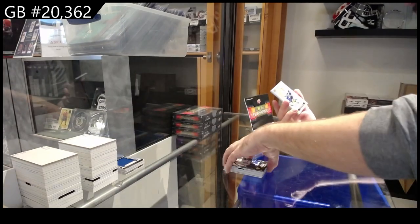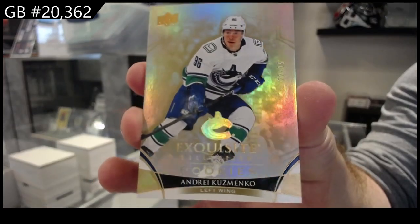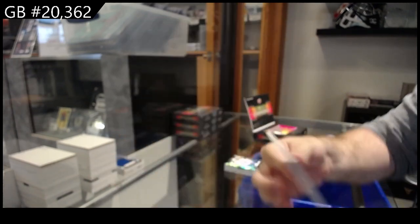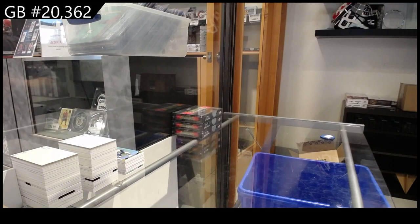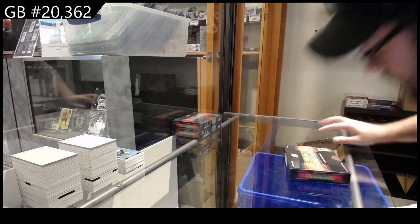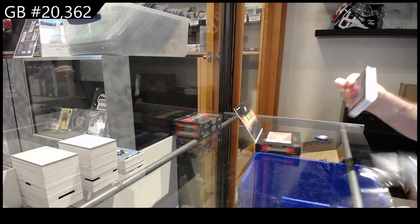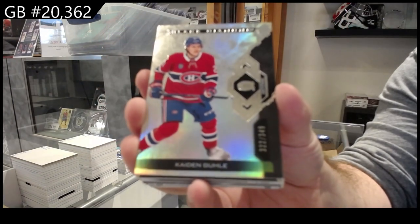Matthews. And an Exquisite Rookie number to 25 — Kuzmenko — Vancouver Kuzmenko. We've got number 349, Ghoulie — Montreal Canadiens.